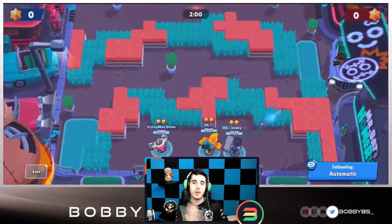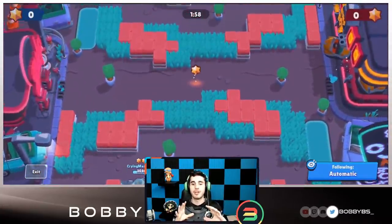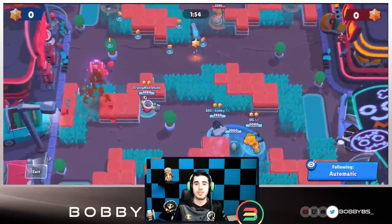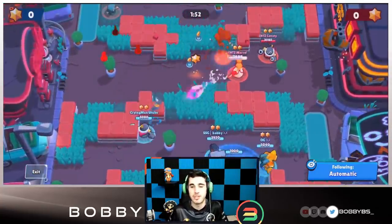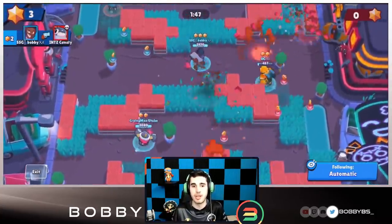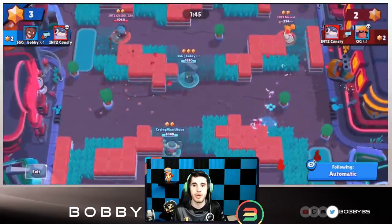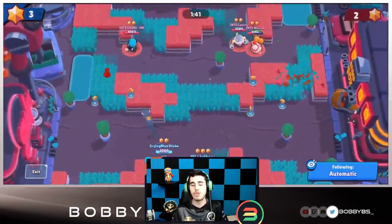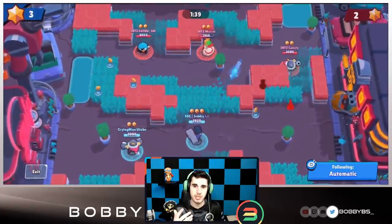After about four minutes of everyone clicking on brawlers trying to decide, we stick with the same comps. They switch players — Consti goes on the right side for this game, which is pretty interesting, with Piper also on the right side. I'm able to take out Consti straight away, which is good. Marcel is one shot and OG got a little aggressive, although Marcel could have been killed so it's not the worst thing.